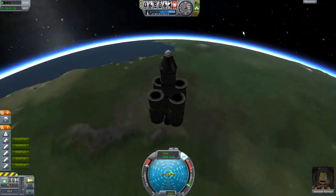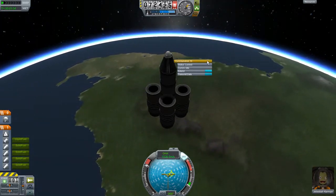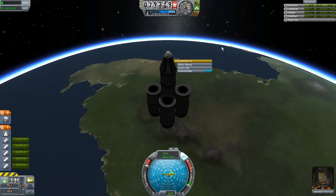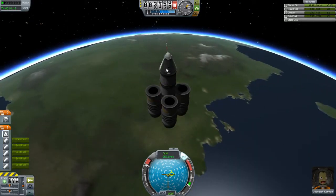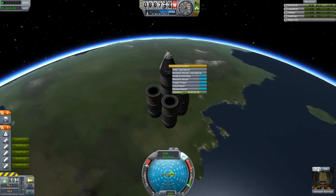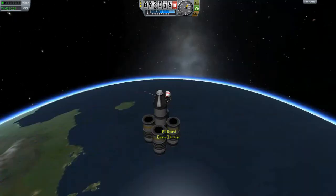All these places are biomes, which means I can go to them and do science there and get science credits. This antenna extended on its own but I can also extend it manually — there we go, now it's going out. I can extend it on my own. We're in space, so let's do an EVA — we weren't really planning that, but Jeb is in space!